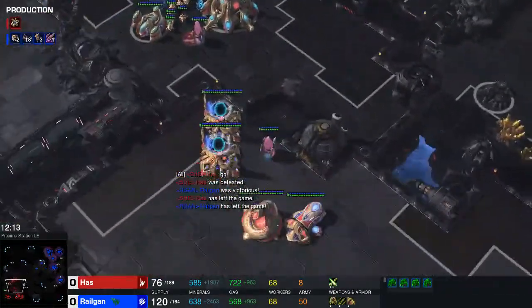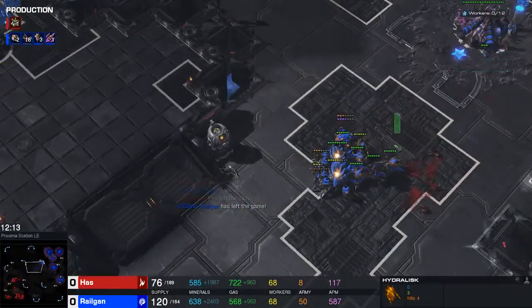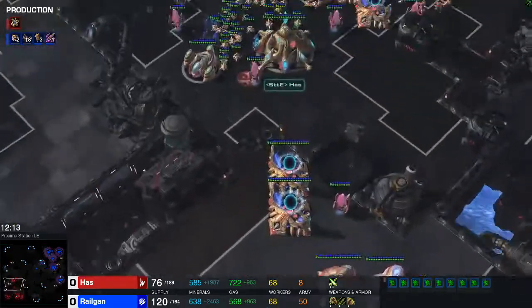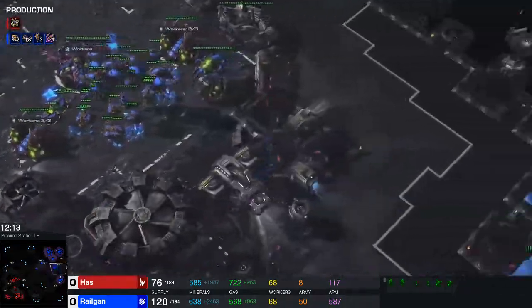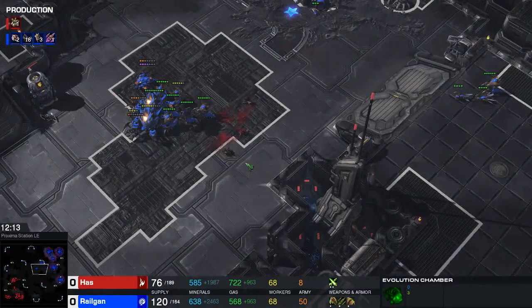We win against his 3-base Protoss. To be fair, he went dark shrine into double stargate with Phoenix — the Phoenix didn't really kill much — then built a robo, got two immortals, and then just made chargelot-archon. He could have just gone pure chargelot-archon to begin with. I think it was an interesting game. I guess he would have gone disruptors if that didn't work either. Not sure how seriously he took this game, or if he just figured that since I saw the dark shrine it wasn't going to be that effective, so he went for another tech. Either way, it was an interesting game. Hope you guys enjoyed it — thank you all for watching, and I'll see you guys tomorrow. Bye.